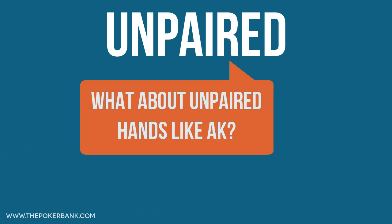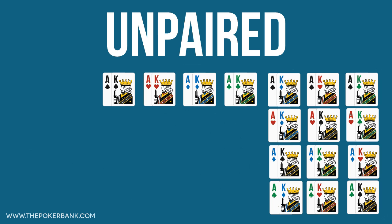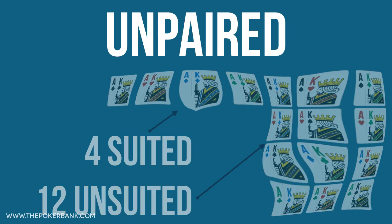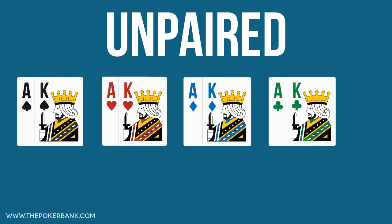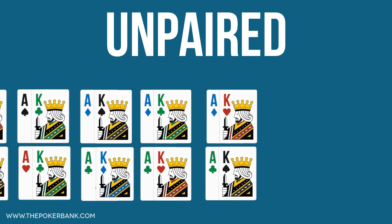What about unpaired hands? Well, for each unpaired hand there are 16 combos. Let's look at ace king and visualize these combos. We notice here that there are 4 combos of ace king suited, and 12 of ace king offsuit. So for any suited hand, such as a suited connector or a suited ace, there are 4 possible combos. For any unsuited hand there are 12, making a total of 16 combos for any unpaired hand.